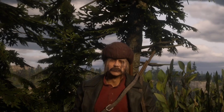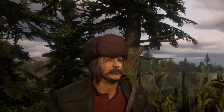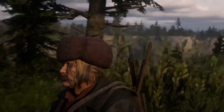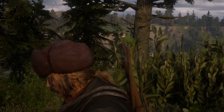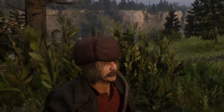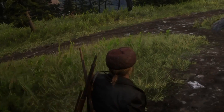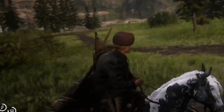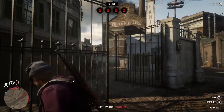The next hat I'm going to show you is one I took from an ambush up in West Elizabeth, close to the Wallace station. It looks similar to the Sobol hat that you can buy, but it's not the same hat — it's just a similar one. This Russian-styled fur hat can be found in different places in the northern parts of the map.